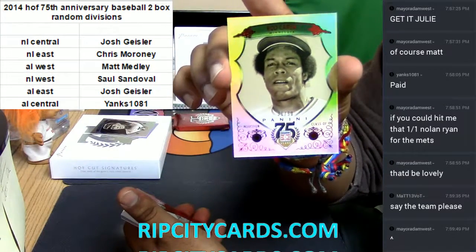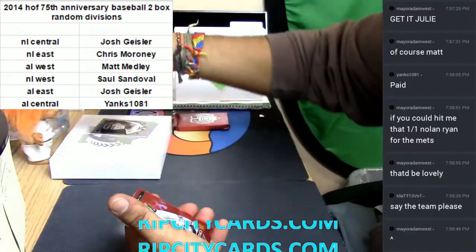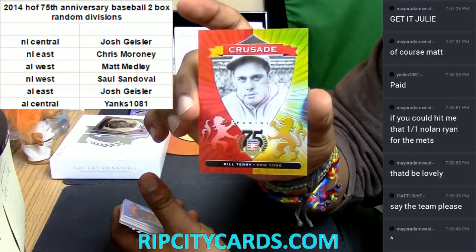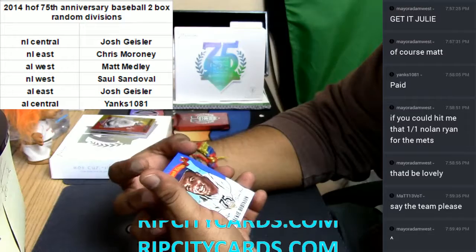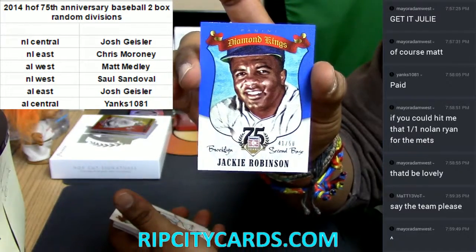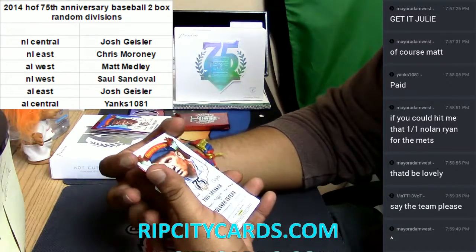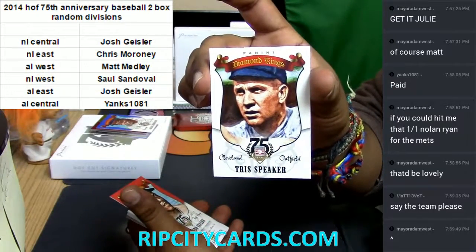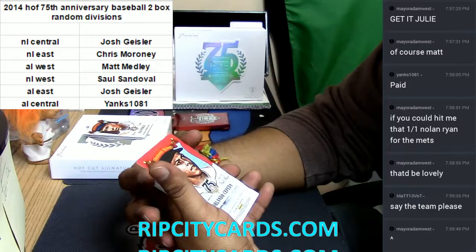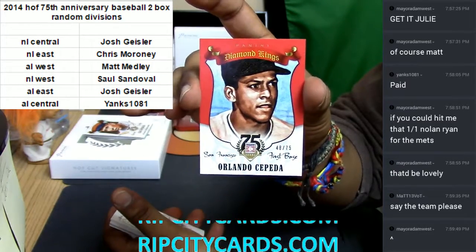For Minnesota, Rod Carew — number 250, check that refractor out, very nice. He's a Minnesota hit. A Crusade for the New York baseball club, Bill Terry. For the Brooklyn baseball organization — Jackie Robinson Diamond King, numbered 250. Very nice, you see the quality on there? Another Diamond King for the Cleveland baseball organization — Tris Speaker. For the San Francisco baseball organization, Orlando Cepeda Diamond King, number 275. That's nice.